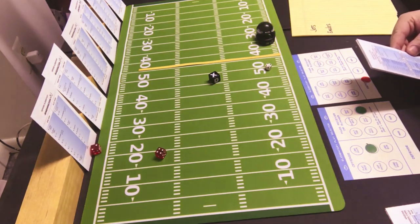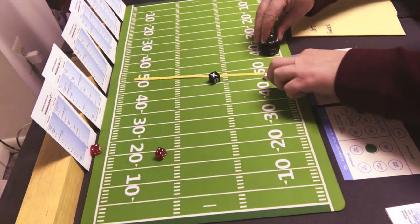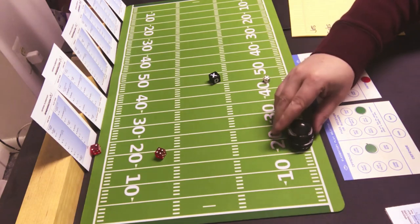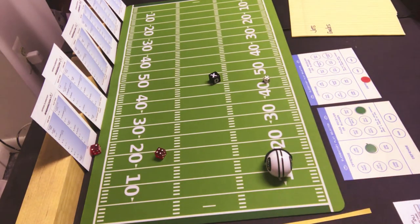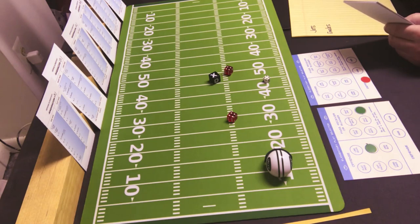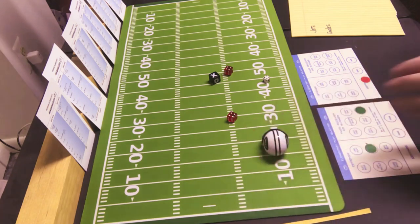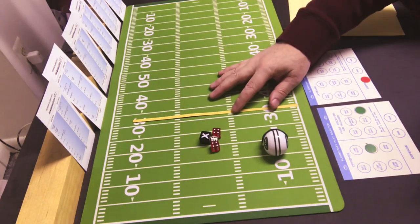That is a 6 on the punt, which is 46 back 2. So they are returning from the 15 yard line — the Jets. Back number 2 is returning it. That is an 8, which on the opponent's punt return card would be 6 yards. So they have got a 1st and 10 at the 21. That means they have to go to the 31 to get a first down.